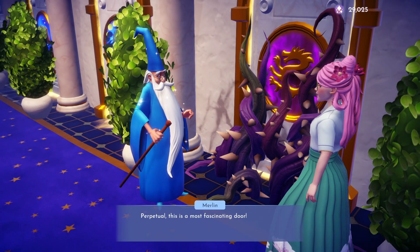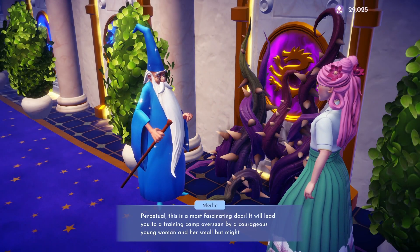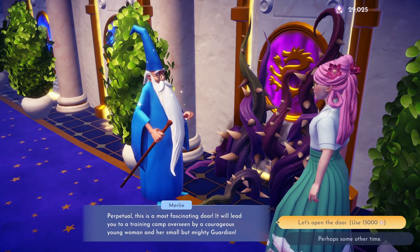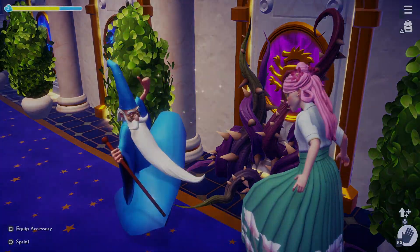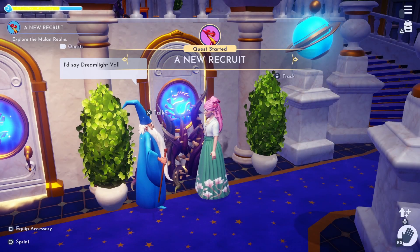Welcome back Valley friends! Come join me as I have my very first look at the new Mulan Realm in the Dream Castle. To unlock this door, you will need to have 15,000 Dreamlight, and the first quest you'll unlock is 'A New Recruit' with Mushu.